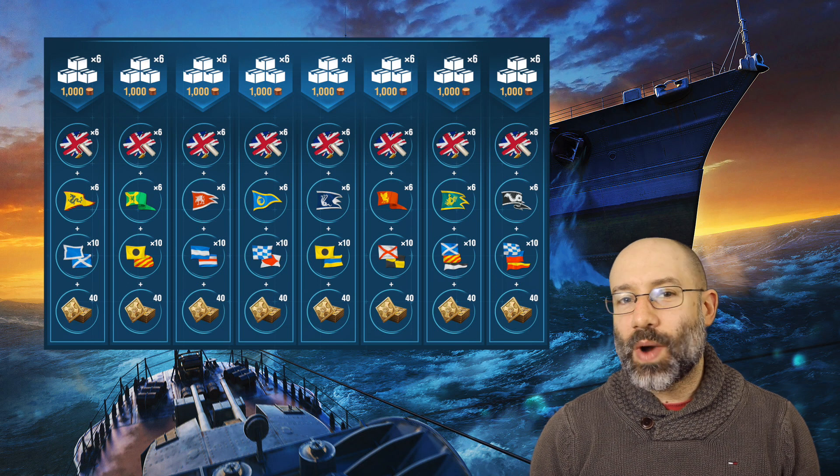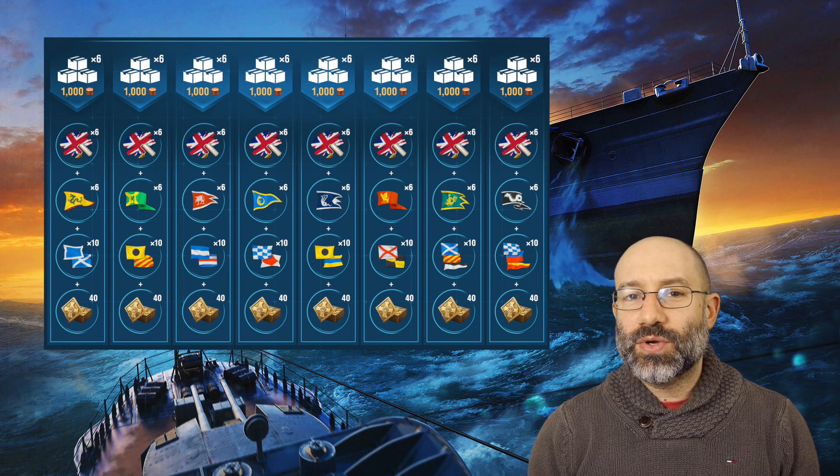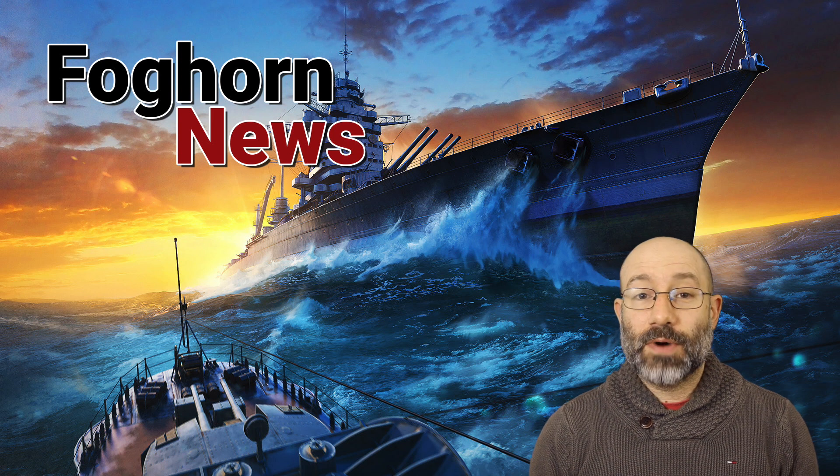If you don't quite have enough tokens by the end of the update, which should last four weeks, you can top them up with bundles for 1,000 doubloons, with each bundle giving 40 tokens. Another Eugen commander will be returning in this update — Philippe Aubignon will be added to the armoury for 175,000 coal.